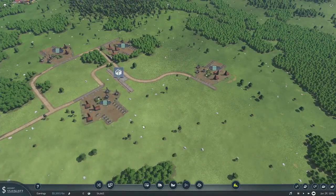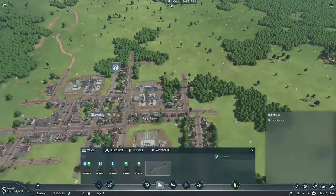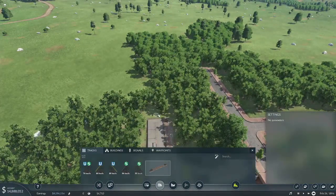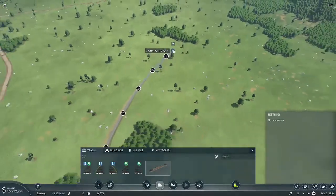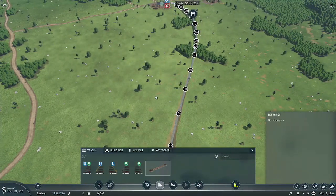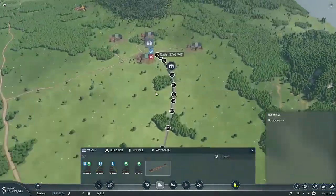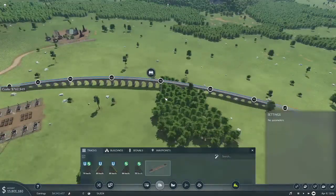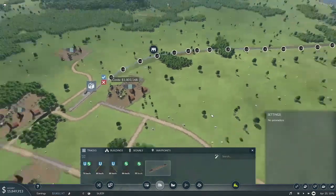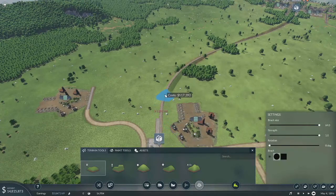We'll want to expand the track eventually and put more than one train on here, but for now this is all we need. Okay, I think this will work. That looks good — looks awful. It's good enough, Growler!